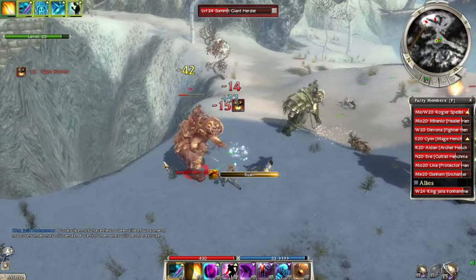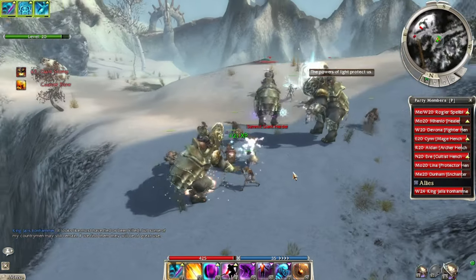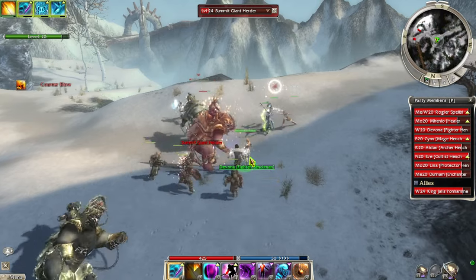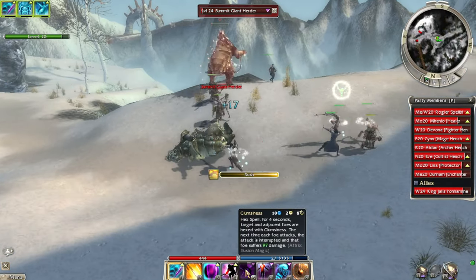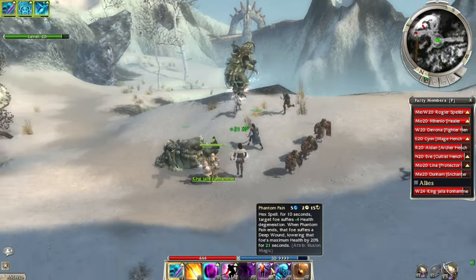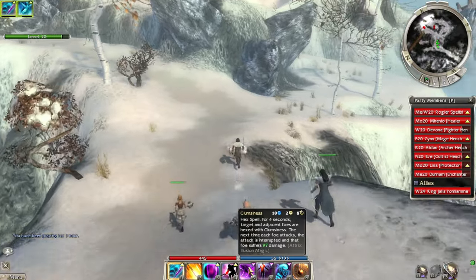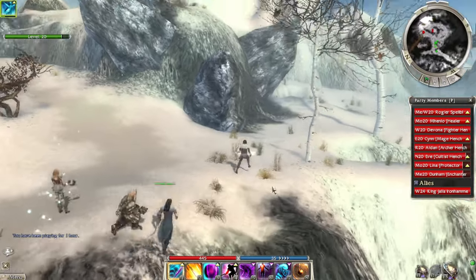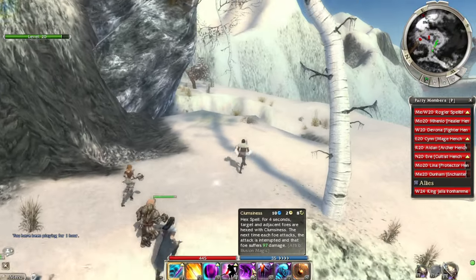As long as I attack — these guys keep knocking me down, so it's not great. I'm not even sure if this mission is the right one to test it out on. I should be using Clumsiness — that should counter the Stomp. I should cast Clumsiness and their Stomp counts as an attack, so it should interrupt it.